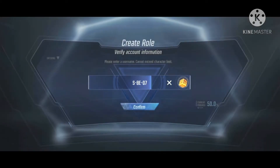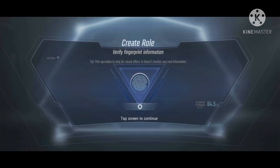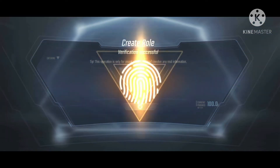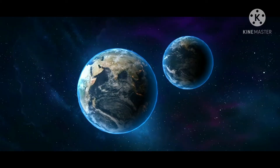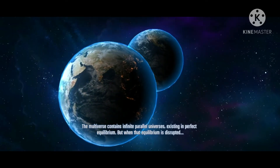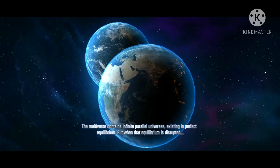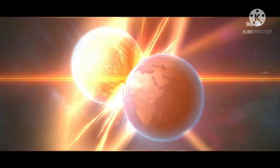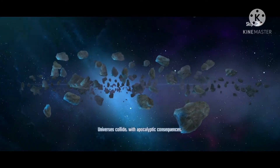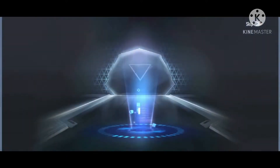Once you have created your class name code or game name code, confirm that it will be your name. After confirming, put your thumb into the fingerprint scanner and enter the game. It is advisable to watch the introduction video so you understand the background of the game.